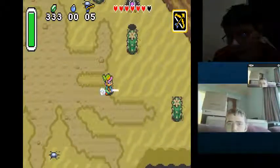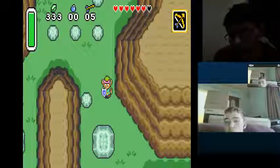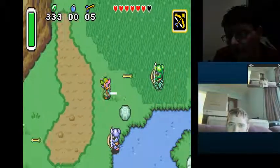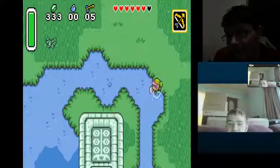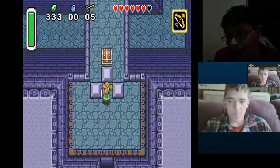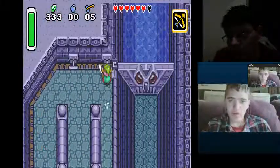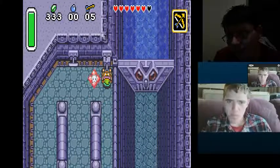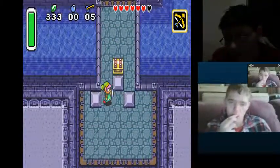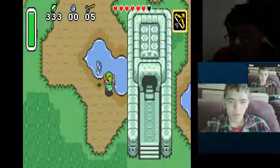You gotta speak to an old man. Maybe that's the old man who told you to collect these three pendants - Sahasrahla, like, the guy no one can say correctly. I believe we can get a heart piece here unless I already did it. No, I didn't do it. In this chest is bombs, in case you never need them. When you let out the water flow, this happens, and there's also a little thing we can do - I'm gonna bring the fish with me.